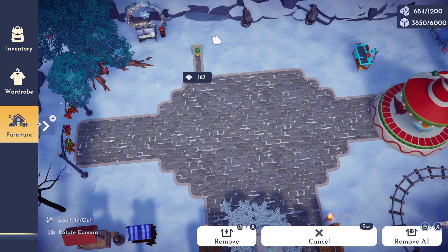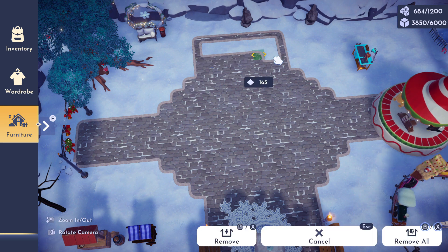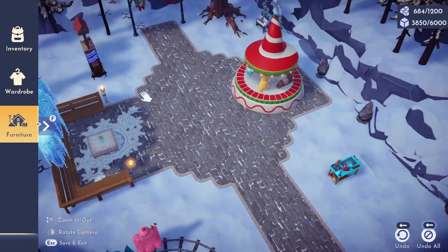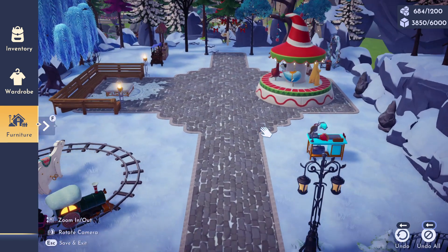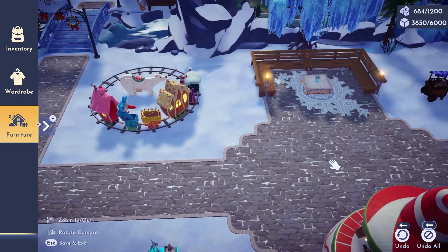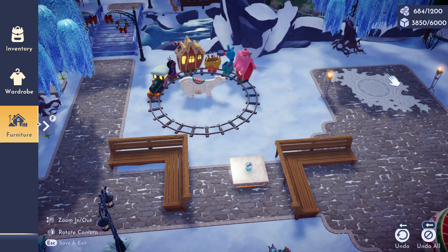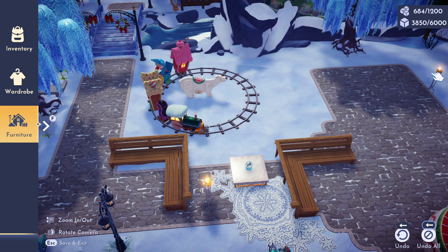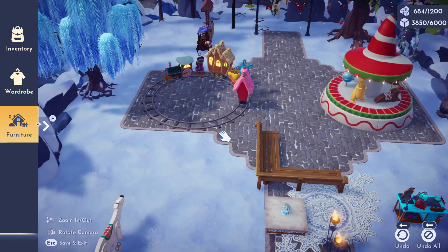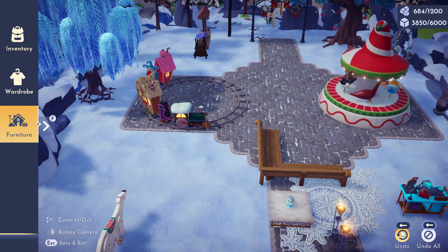After running and crafting more of this pathing, I did the same thing to the other side so now you can see we kind of have this center area. I tried placing down the carousel and train items in this centerpiece area but I did not like how it looked, and I didn't want to expand the pathing to make the shape bigger because I really liked it at this size. I ended up hating how it looked so we're going to be changing that.